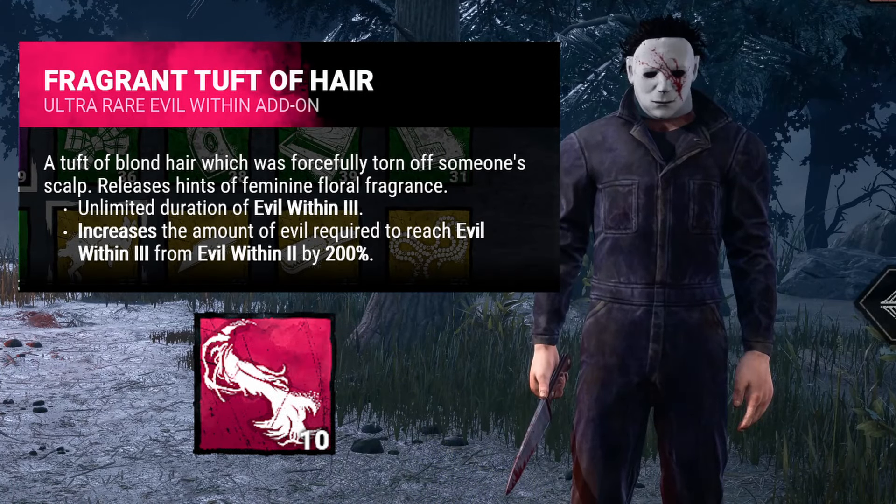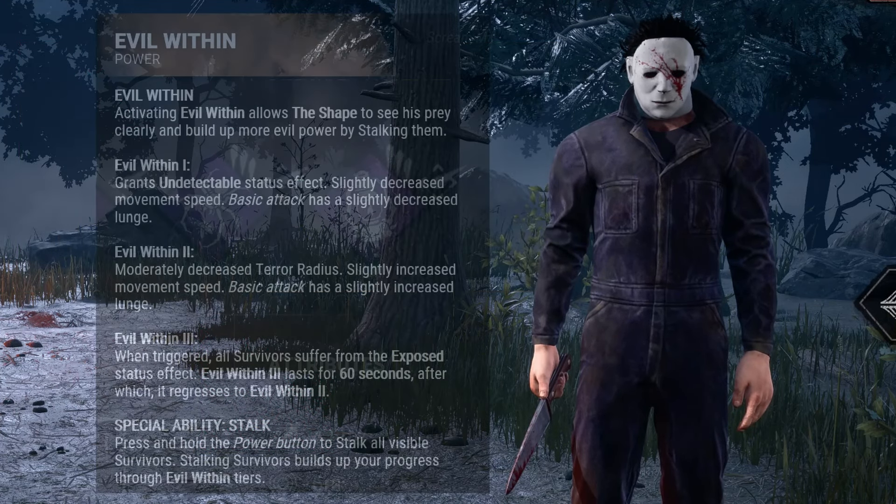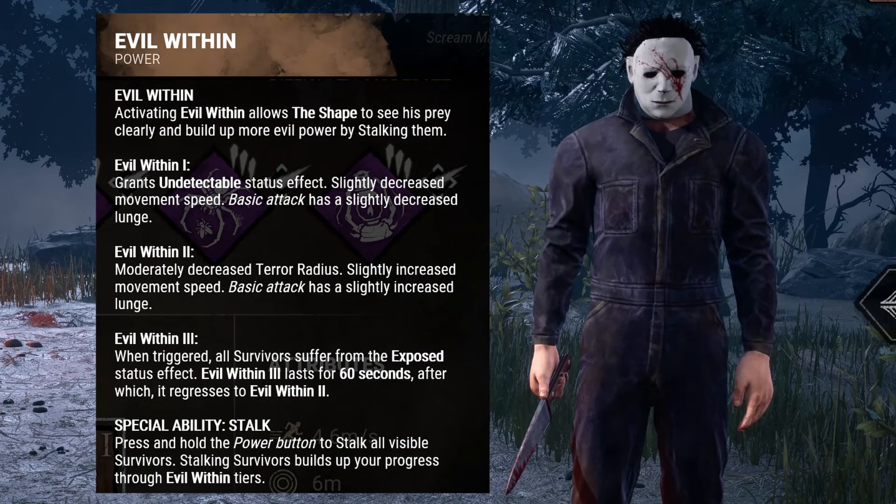Now, survivors effectively permanently injured would still be pretty useful. Except as Myers, you're basically sacrificing your entire power to have that effect, leaving you as just a basic M1 killer against an injured survivor most of the time. And good survivors can run M1 killers for ages.